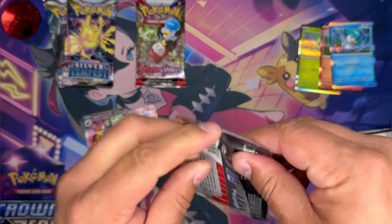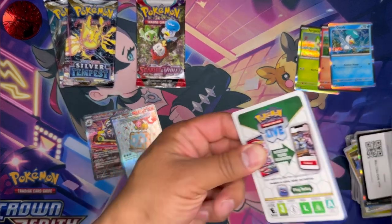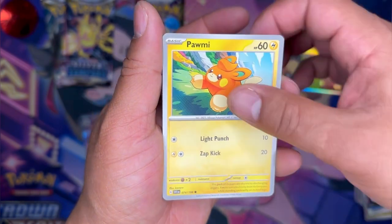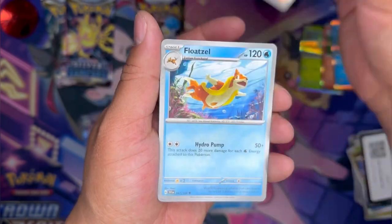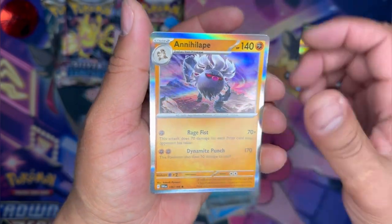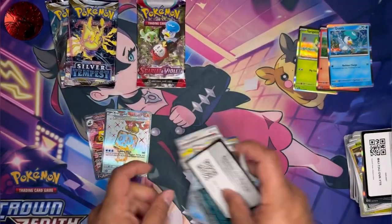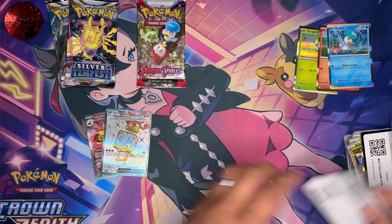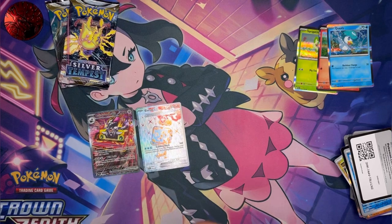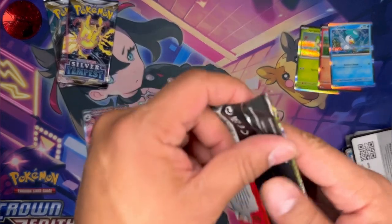Scarlet and Violet base set pack time. Floette, Palafin, Wo-Chien, Judge, Floatzel, Floating, Citadel, Seviper, Annihilape, Psychic Energy, code cards. Those cards are beautiful — I think I like the Varoom a little more, I don't know, the ice piece is pretty cool though.